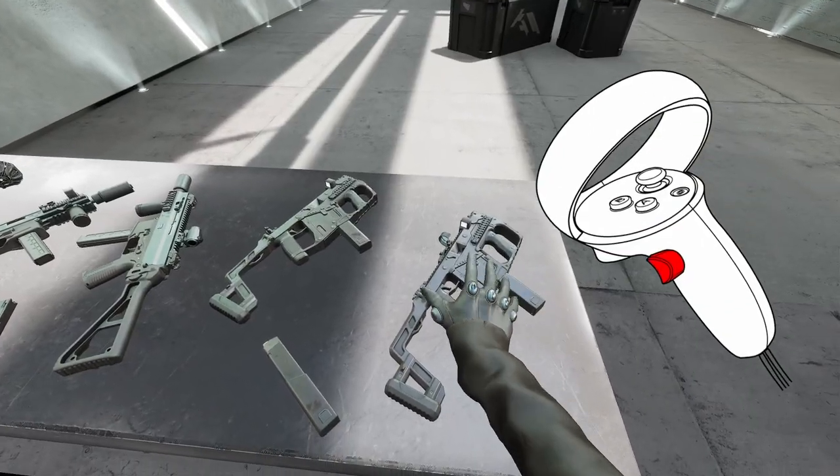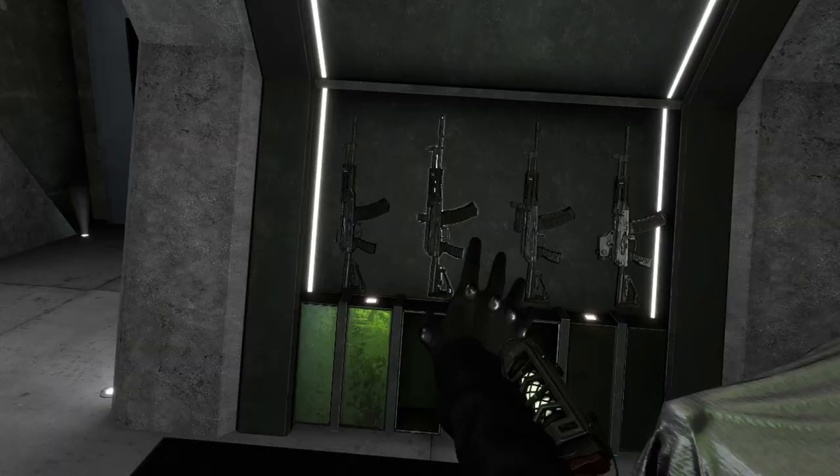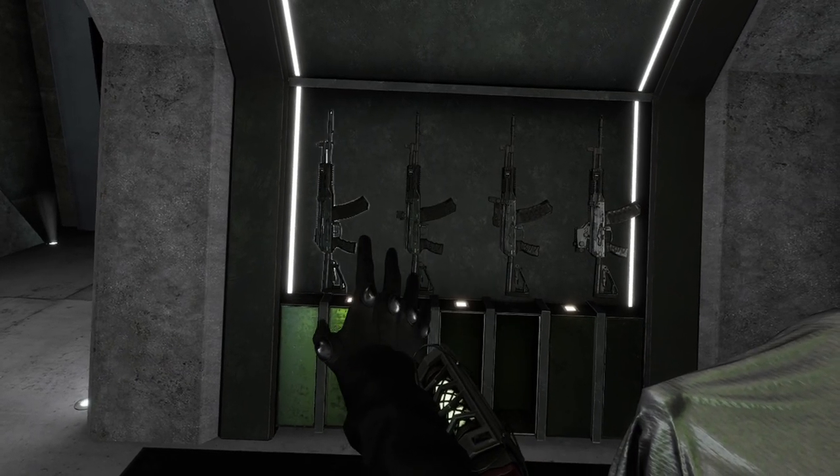You can grab a weapon by either moving your hand all the way to the gun, or you can use the force grip to grab objects from a distance. Just point your hand until the item is highlighted, then grip.